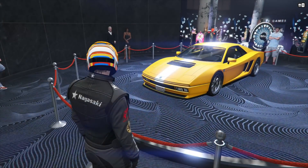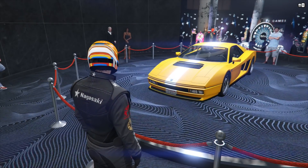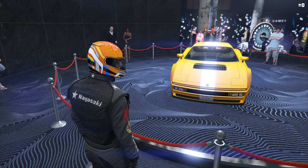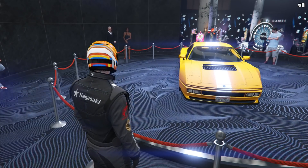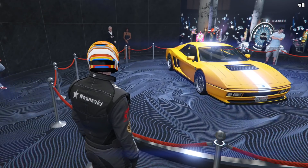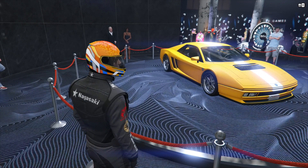The podium vehicle this week is the Cheetah Classic, which can be won by spinning the lucky wheel in the casino. It's in the Sports Classics class and normally sets you back just under 1 million dollars. It's right in the top S tier for the Sports Classics class, alongside, though just behind, the Turismo Classic, so it's well worth trying to win.